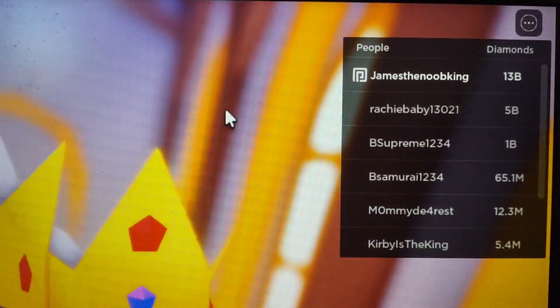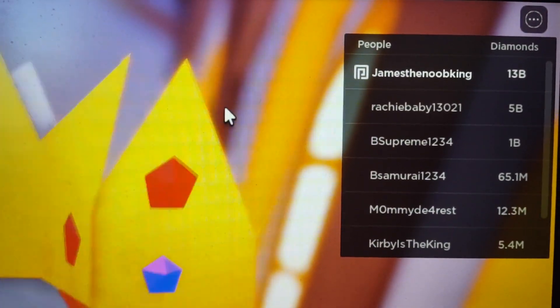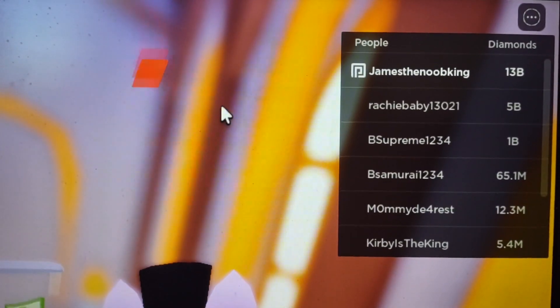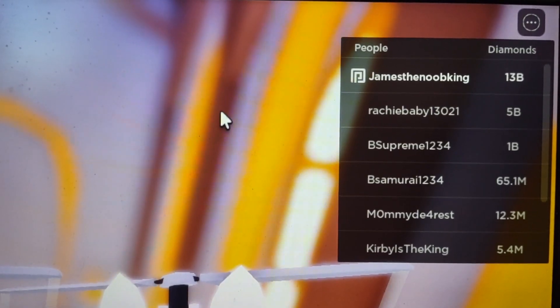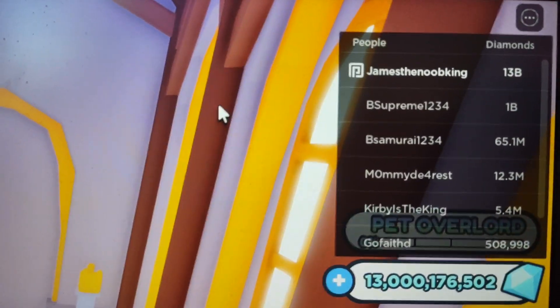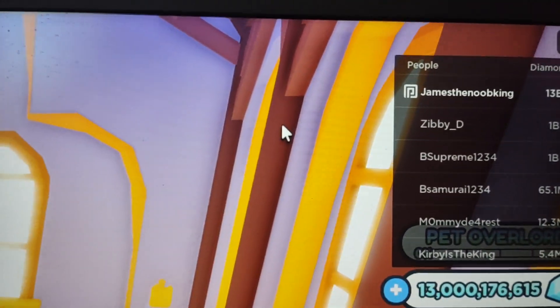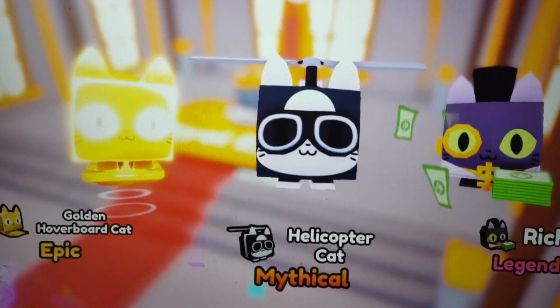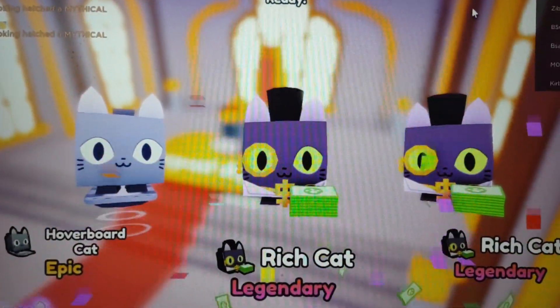There's a new Diamonds leaderboard, guys. You can actually see how many diamonds everyone has and compare how many diamonds you have compared to other people, which is pretty cool. But it is kind of weird, because now you can't see how powerful everyone is in the game. Someone can have like 13 billion diamonds, but they could only have the first areas unlocked, which is really funny. So you can see how many diamonds you have and how many diamonds everyone else has, but you can't see how powerful they are and how powerful their pets are.